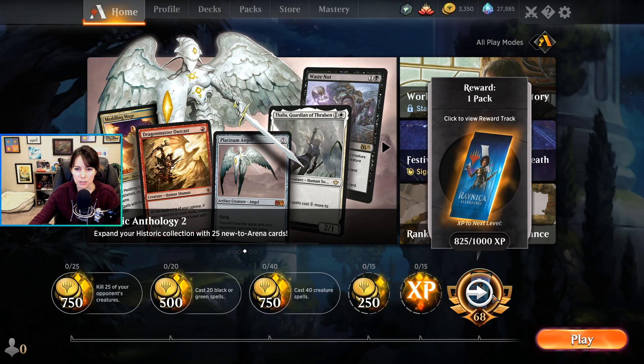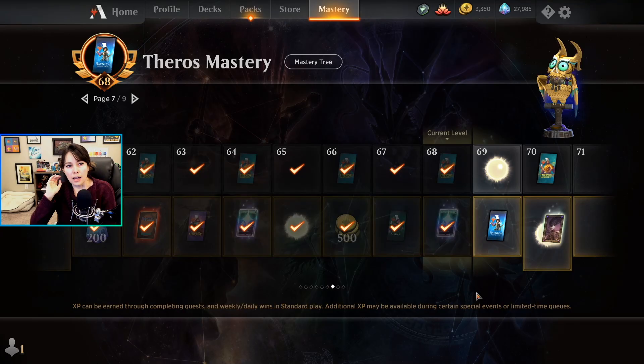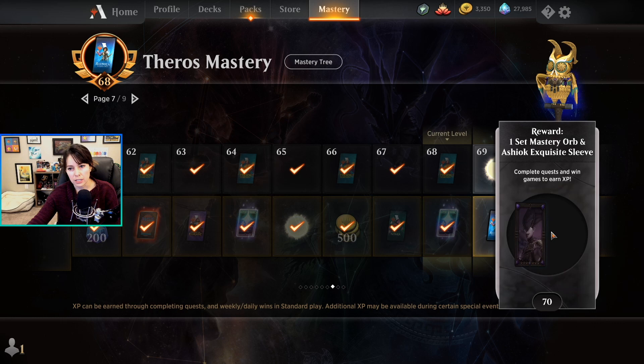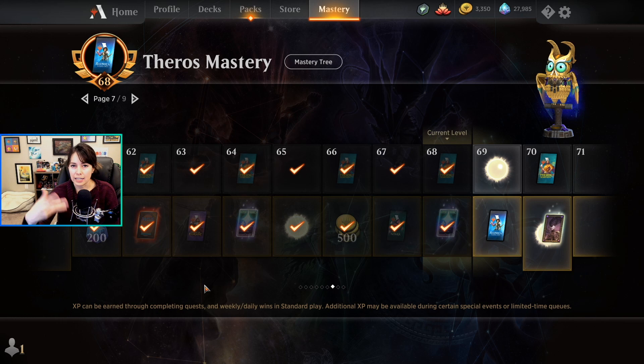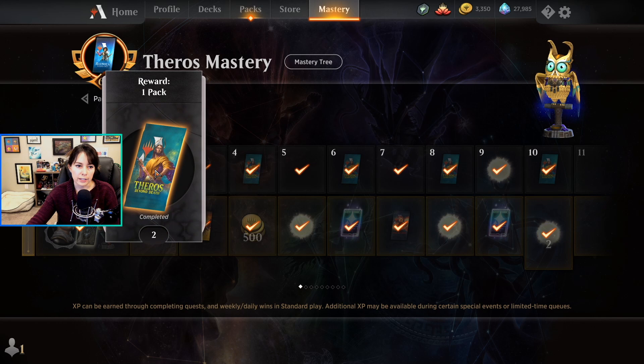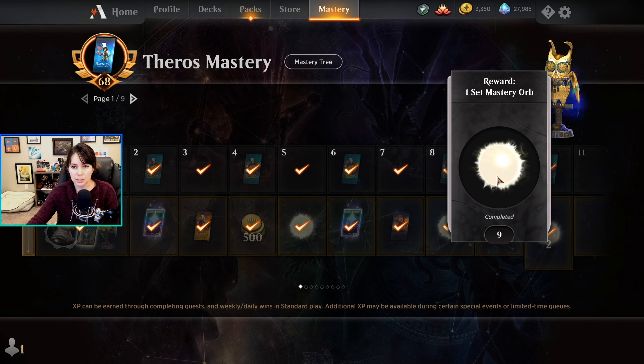Experience helps you level up. Let me show you the rewards from leveling up and how the mastery pass works. This is the Theros mastery — this is all true as of the Theros expansion, so it might be different if you're watching in the future. You have two tracks: the free track up top and the paid track below. The mastery pass costs 3,400 gems. As you level up on the free track, when you're level two you get a Theros booster, level four another booster, and so on.